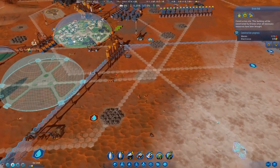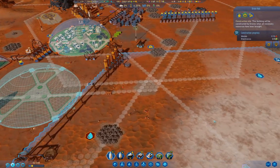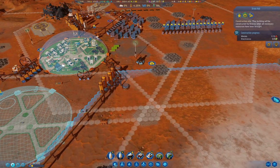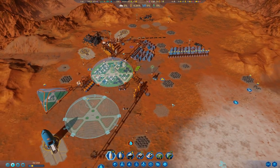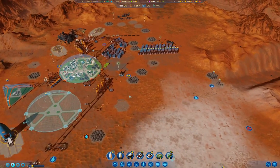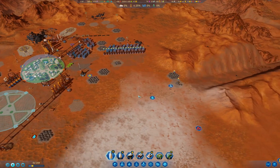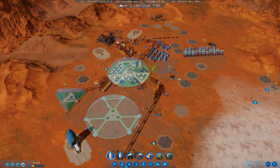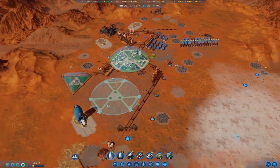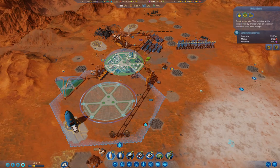That doesn't have a universal relay depot in range, so I'm going to stick a universal depot right here. I'm not going to store fuel in it. That should allow the drones to do some relay storage on that. So if I kick up the speed here — right, we're good with that. And I think I should get that dome constructed as well.